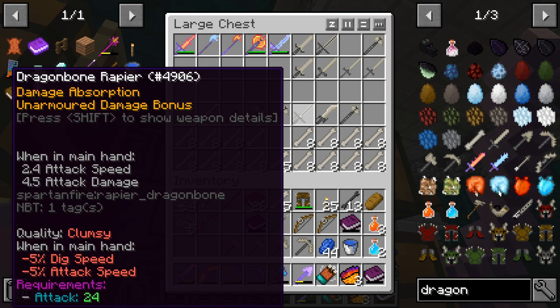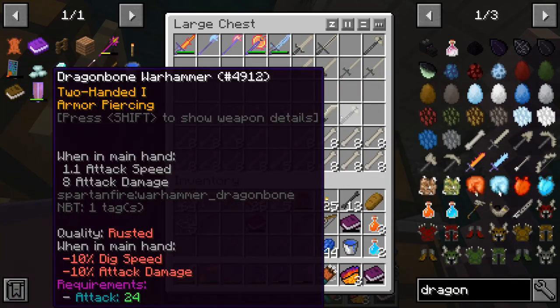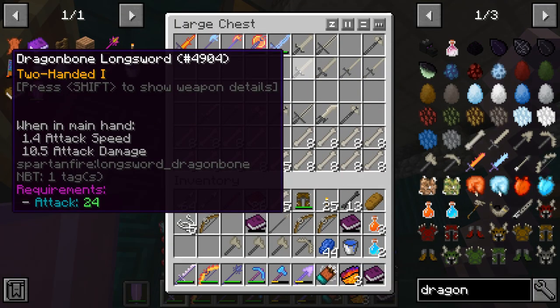You have a random chance to get either a good enchantment or a negative one on crafted weapons. For example, this one has negative five dig speed and negative five attack speed, which brings the quality down to clumsy. All the ones I don't use have negative effects. I keep them because later if I ever want to repair my dragon weapons I can use these — it won't take away from the already enchanted stuff. Whenever I craft weapons I always make multiple.